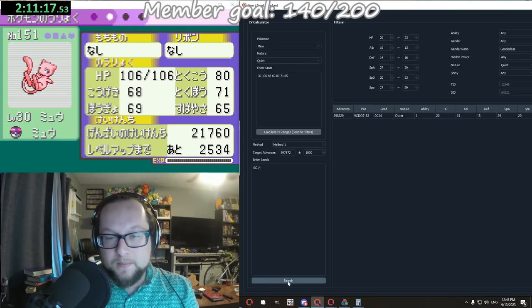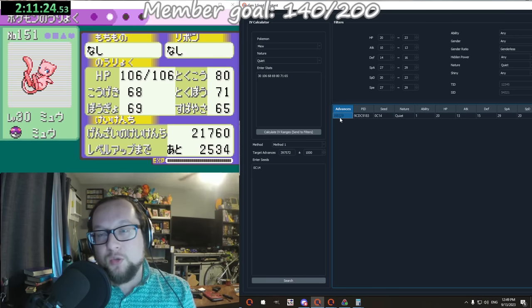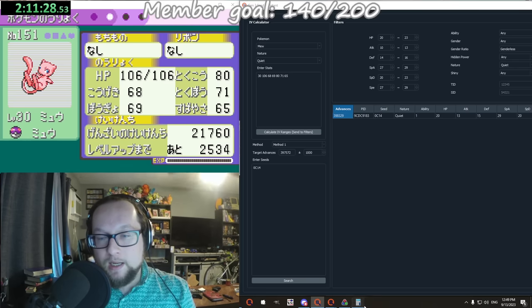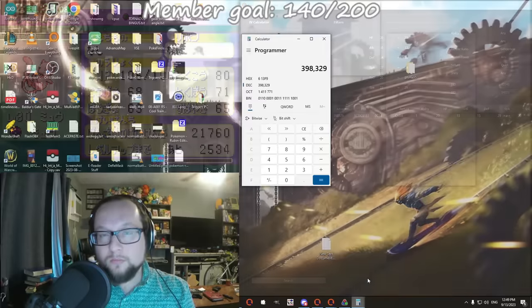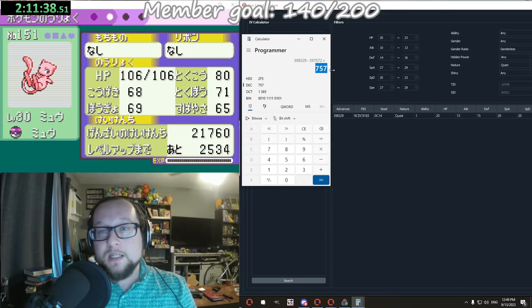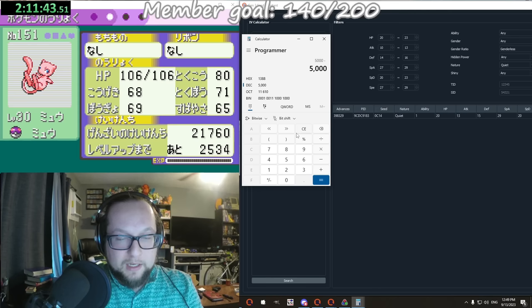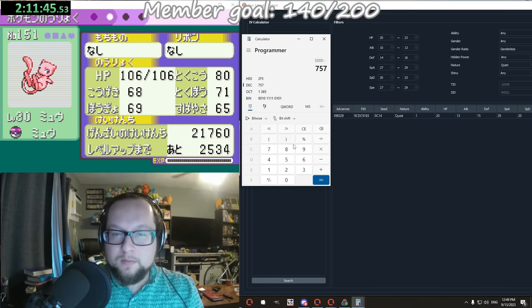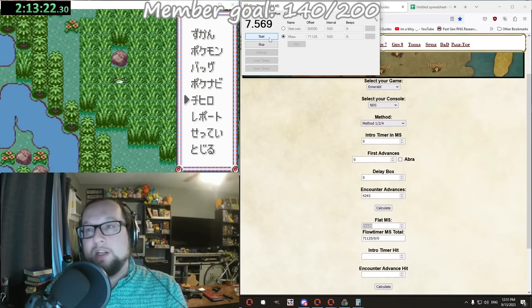You hit A and the battle starts right away. I'm not surprised this isn't shiny - the reason is because I hit A on Mew and then there was a long animation. That long animation we have to account for, and I don't know how long it is. The simple way to do it is just to miss once. We'll catch this Mew, see where we're at. We'll do plus 1,000. So it seems this is the Mew that we hit: advance 398,329. We were quite a ways away. Our target was 5,000, and we were 757 late. So 5,000 minus 757 is our new target. I'm going to catch the next few just in case the secret ID was wrong.